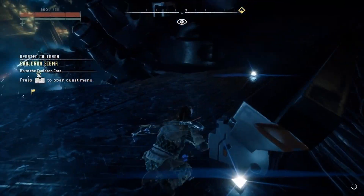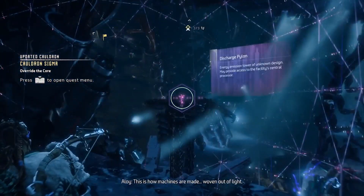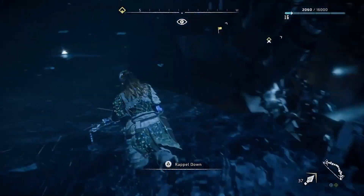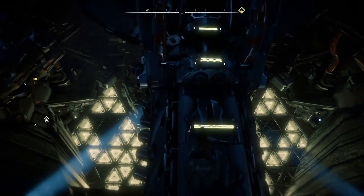You made it! Congratulations — you are in the heart of the cauldron. There is a bellowback and a shield, and then there's a few watchers walking around it. Pop off those watchers, then move to the spire behind the bellowback, and actually behind that spire there's a nifty little purple loot box. I recommend grabbing that.